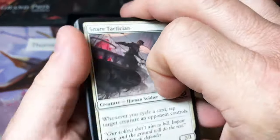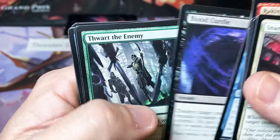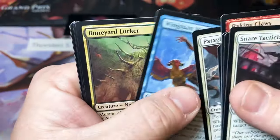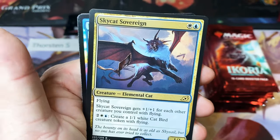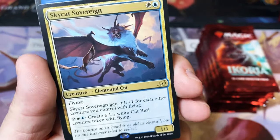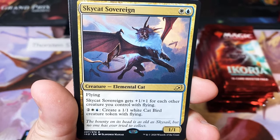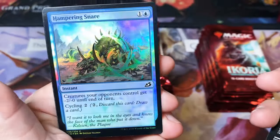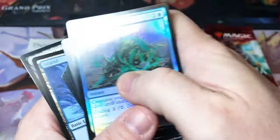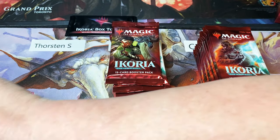Down to our last pack here. We almost spoiled the rare in the back. And it is a Skycat — a 1/1 flyer for a blue and a white. It gets +1/+1 for each other creature with flying, and you can make your own flyers. He doesn't seem that bad. I feel like there's some sort of deck that could be built around that guy.